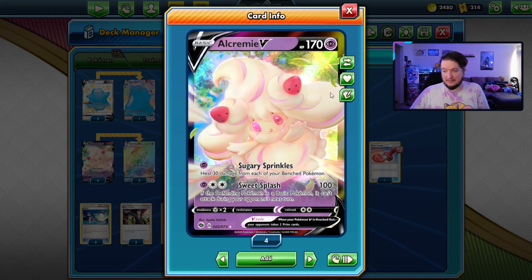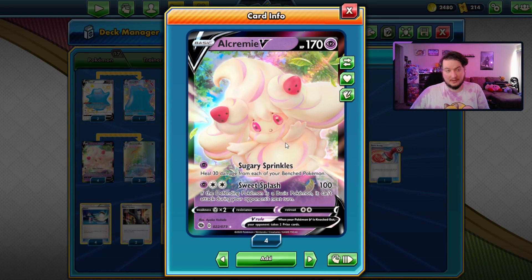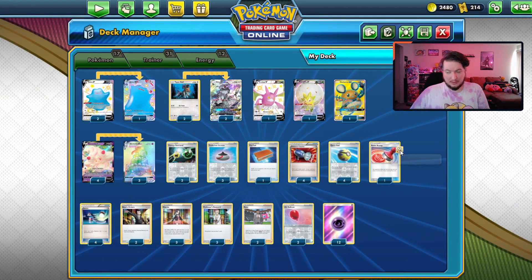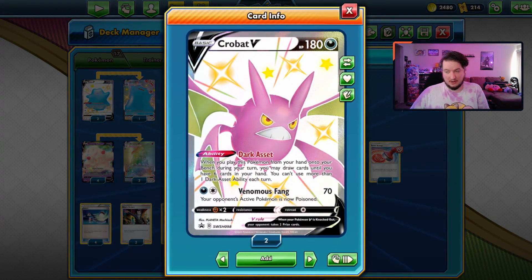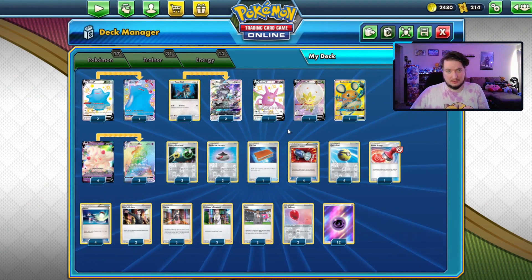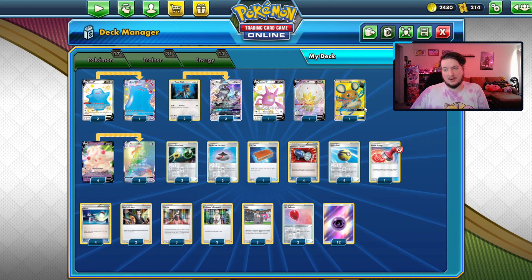The next card we're looking at is Alcremie V, and it's not really important here other than the fact that you evolve into the VMAX with it. In our previous build we didn't have Crobat, so that's an obvious inclusion. We also played four copies of Rotom, which really didn't do too much for us other than acting as a starter alongside Dedenne and Eldegoss.